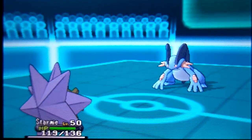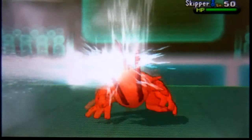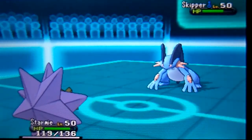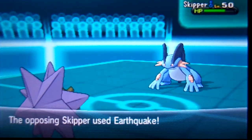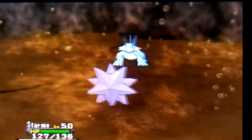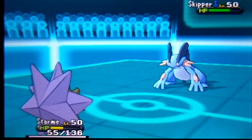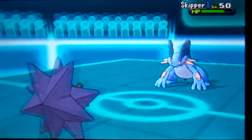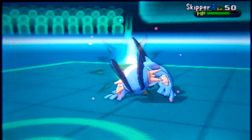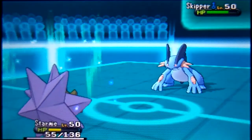My Starmie is forced into battle. Since Starmie has Rapid Spin I might as well leave it out there. I didn't go for Rapid Spin that turn — I went for Scald instead, hoping to get the burn. But he used Earthquake and it did a lot of damage on my Starmie, so I decided I might as well use Rapid Spin to get rid of the Stealth Rocks.